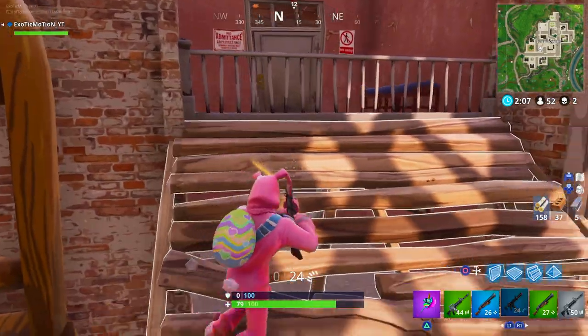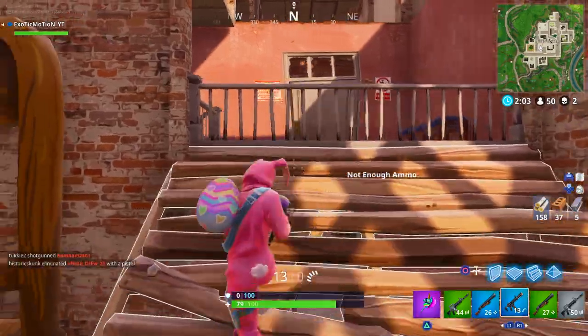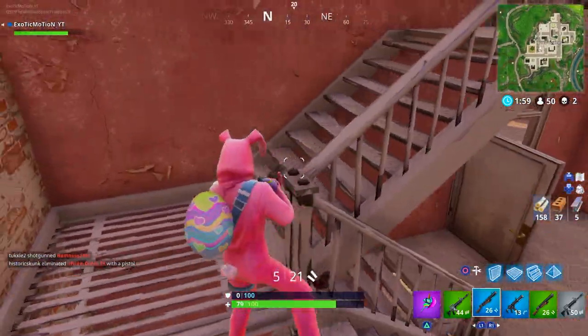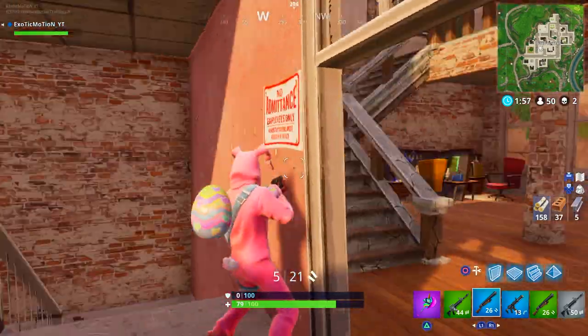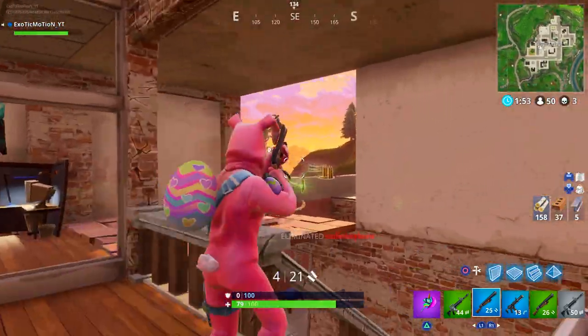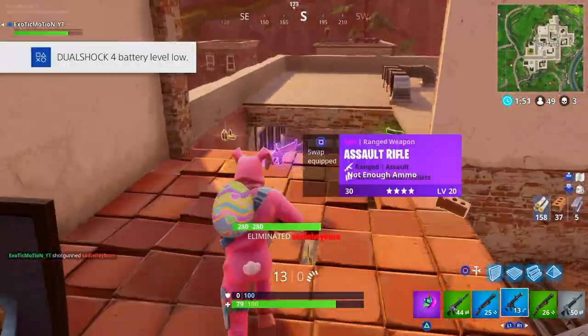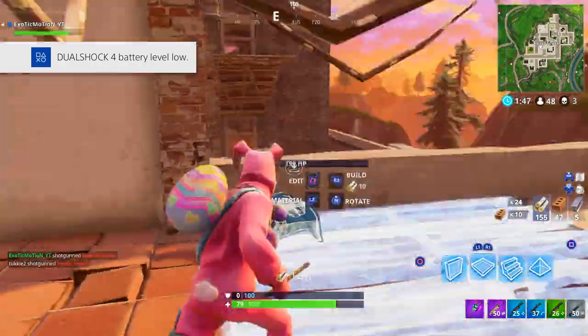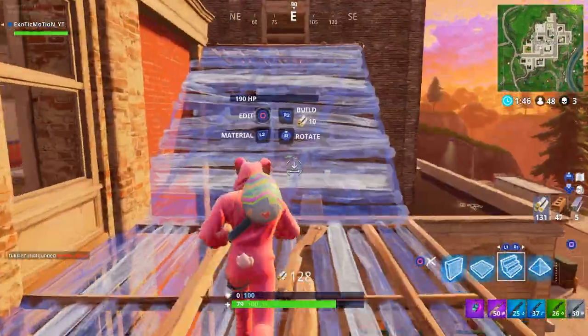Let's get rid of this trap real quick. I think he's in that room just chilling, so we're going to push him. Might be on the stairs — no, I don't see him. Yeah, he's probably in this room right here. There we go, let's go! My controller's about to die, you guys. Hopefully it does not die mid-game — that's going to be the worst thing ever.